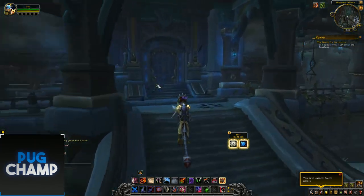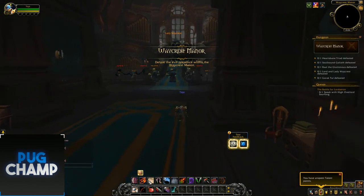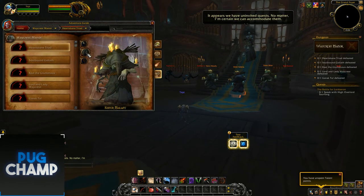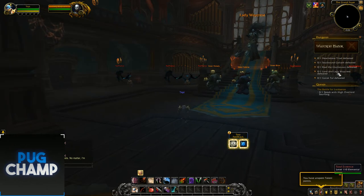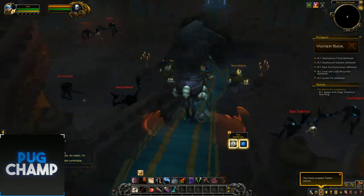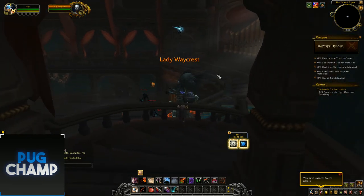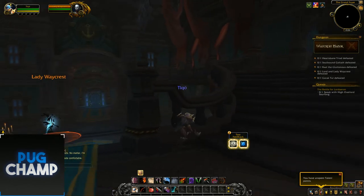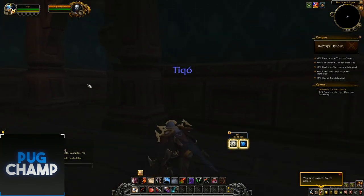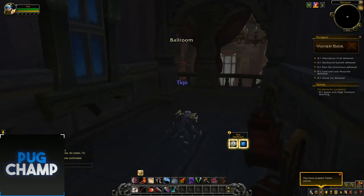Now I'll just quickly go inside the dungeon. We'll try to sneak past and explore. So these seem to be the first bosses — the Heartsbane Triad — so yeah, these are the first bosses right in front of you. And Lady Waycrest. Lord and Lady Waycrest, that's the second-to-last boss. These seem to be the head of the manor. So if I just quickly sneak past these and open this door.